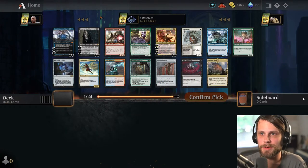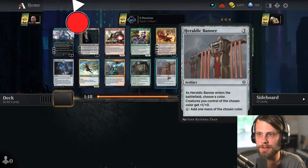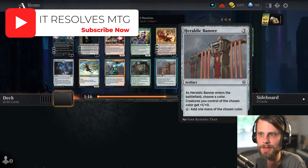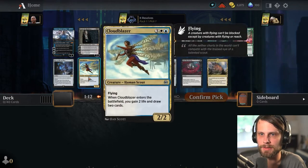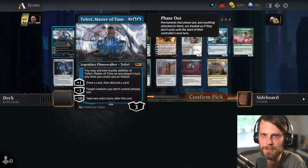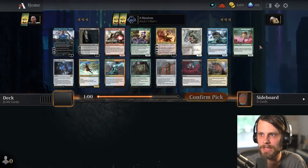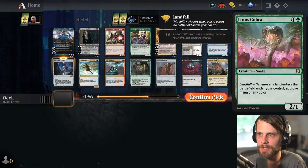We are jumping into the chromatic cube draft. I don't know a ton about this format — I'll be honest — but I do know that the goal is to kind of go into a lot of different colors, or at least attempt to go into a lot of different colors. So we do want to get a lot of activation opportunity off of this. I kind of like the Key to the Archive — add two mana of any combination. We can get plenty of powerhouse stuff later, so I think we're going to end up going this route.